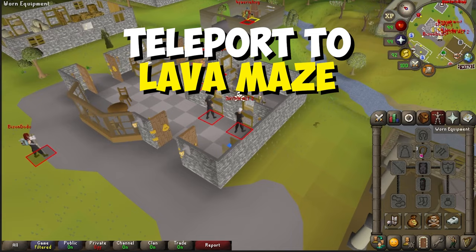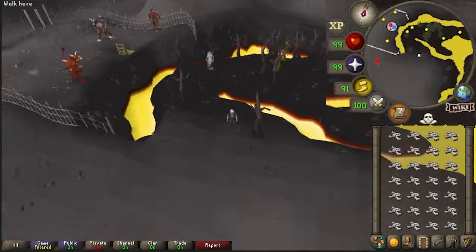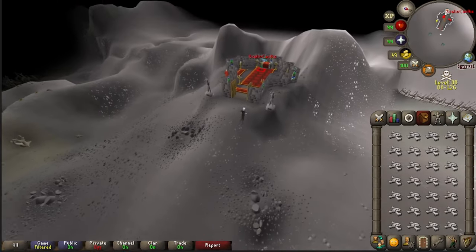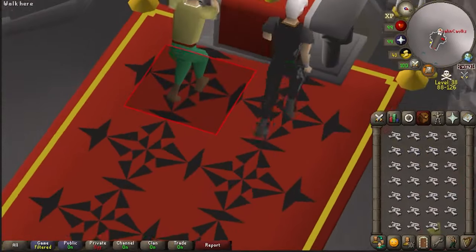Now let's do a quick walkthrough. Teleport to the lava maze via your burning amulet, then run west toward the chaos temple. Keep an eye out for PKers and always have your hop shortcut ready. Once you're inside, use your dragon bones on the altar and continuously click in between them.